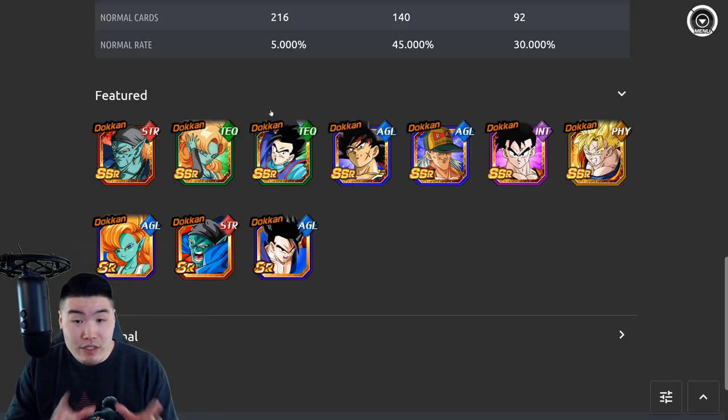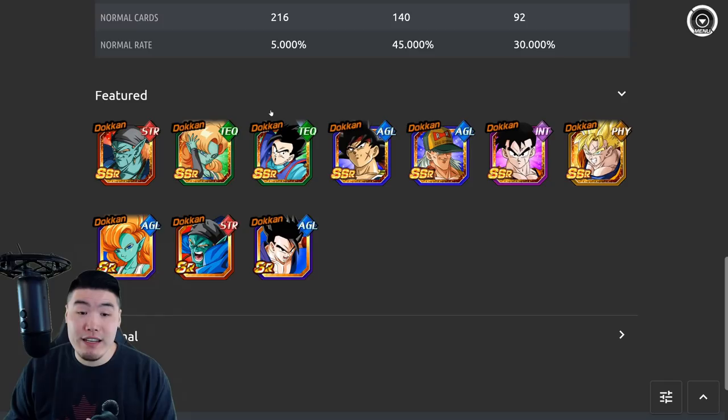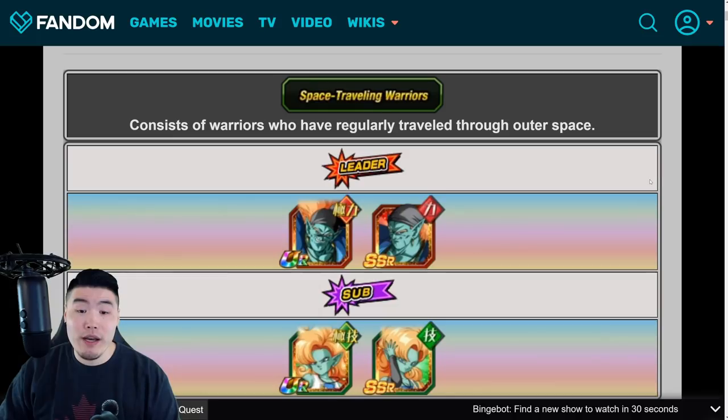Probably like a 6.5 to 7 out of 10. Nothing too crazy — not crazy value, but not too bad either. And if you guys are missing Bardock or this Future Gohan, then for that reason alone it might be worth a couple of summons. But before we talk about my recommendation and whether or not it's worth summoning, let's take a look at what they actually do. So there's the banner, and popping over to the Dokkan wiki.